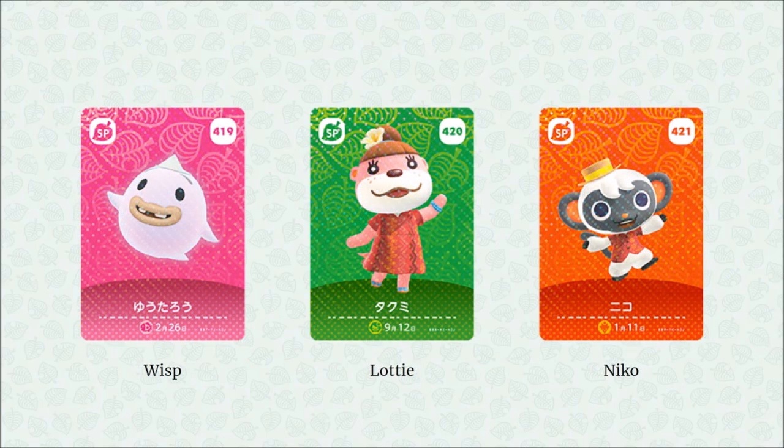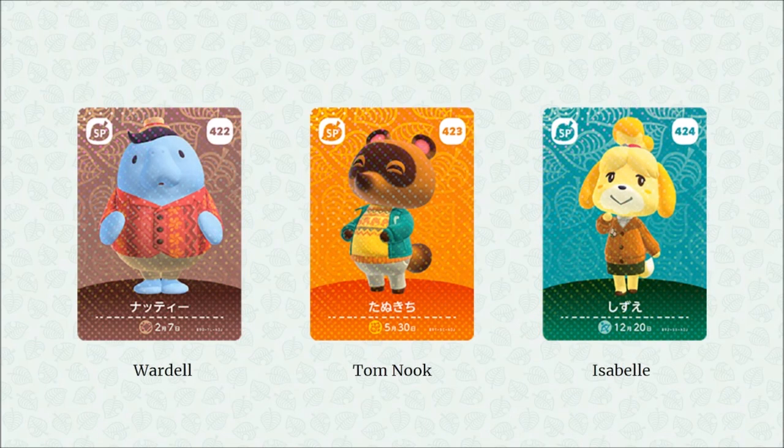Then we have Wisp, Lottie, and one of the brand new NPCs — Niko. Niko is going to be part of the new paid DLC and will be one of the NPCs helping you through it. I love the art style of Niko; his personality seemed pretty cool in the Direct. Next up we also have Wardell, the other NPC who is part of the paid DLC expansion.